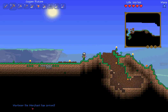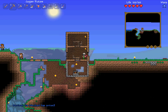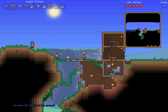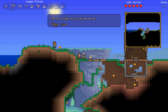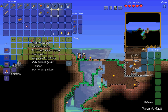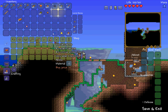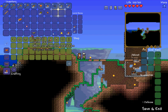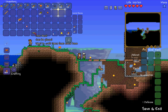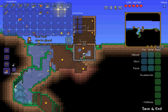Mortimer the merchant has arrived! You get Mortimer when you have fifty or more silver. He sells you useful things. He can sell you a piggy bank or an anvil. If you haven't found any iron or lead — tin is an alternate ore that's better than copper because it doesn't have the range reduction. I bought an anvil, which means now I can make tools. That's all I wanted to buy from him for now.